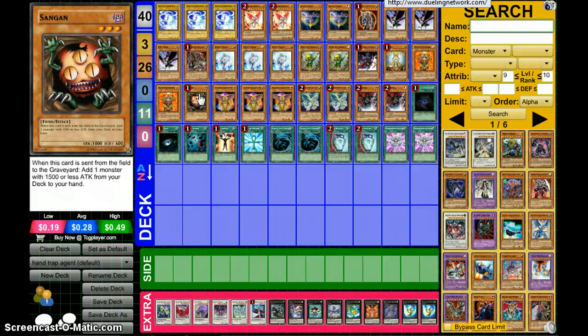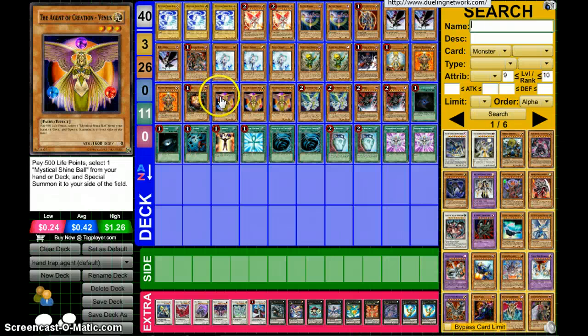Sangan — it's a staple monster. It lets you add a monster with 1500 or less attack to your hand. So it searches nearly every single card in this deck except for Venus, who is the next monster, because she's 600 attack. I think if Sangan got banned, Witch of the Black Forest would come in after the next ban list.